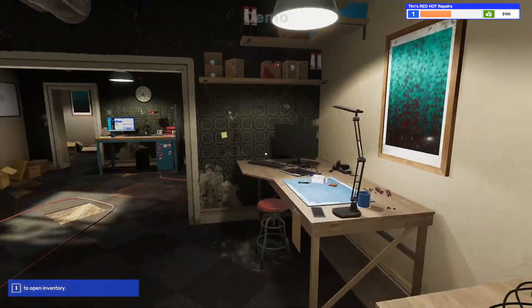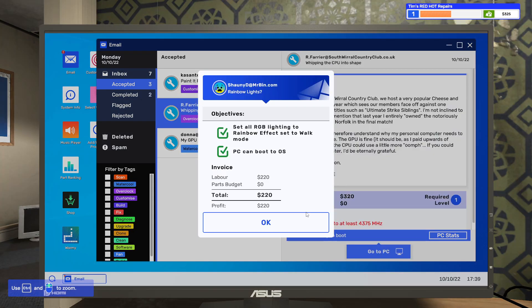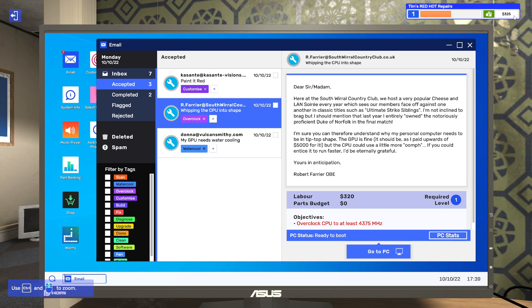We grab his PC and bring it over to the delivery area for pickup. We collect $220 for that job, bringing us to $325 total — not bad! The store front still looks like a junkyard, so hopefully at some point we get the chance to actually clean up.